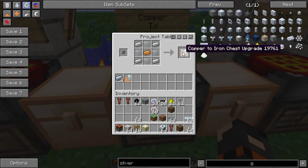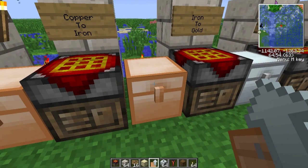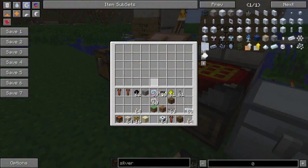Then we can go further and upgrade it to an iron chest, which is with iron, glass, and copper in the middle. You can also do this with refined iron, by the way — exactly the same item. Normal iron is probably easier. Again, hold shift, right-click — boom. Iron chest. And that's even bigger — this has six rows instead of five.